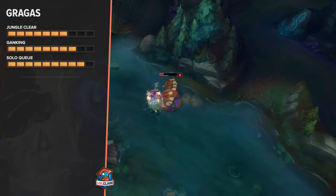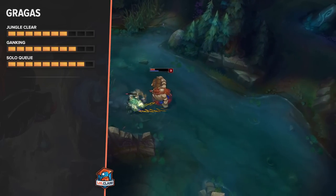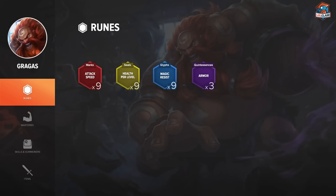Lanes are always pushing in solo queue — either mid or bot lane will 90% of the time push, so there should be gank opportunities. For runes on Gragas, I do armor quints, health scaling yellows, and magic resist blues if we're against an AP jungle, AP mid, or AP top. If we don't have those scenarios, I'd do 5% cooldown reduction instead of most of my magic resist. For reds I do attack speed to make my first clear faster.